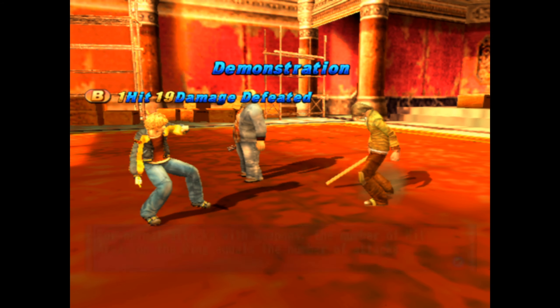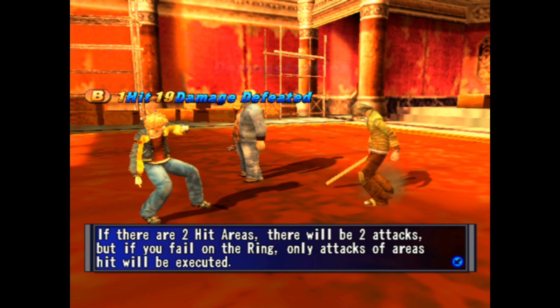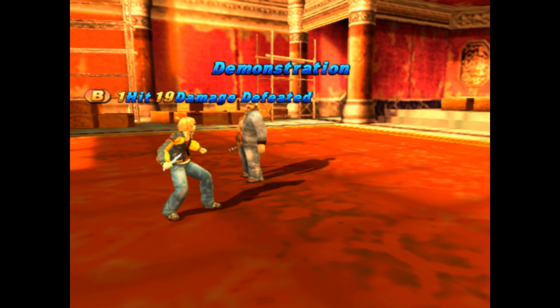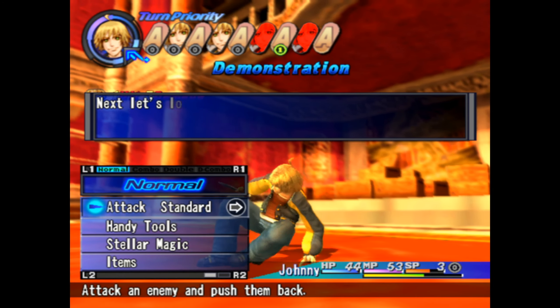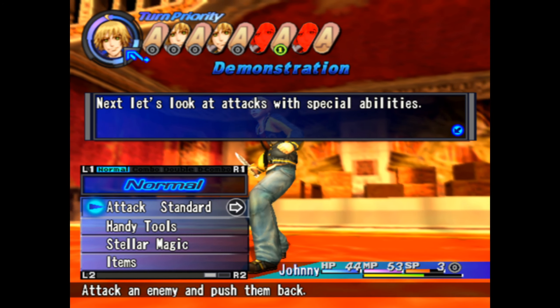For normal weapon attacks, the number of hit areas on the ring equals the number of attacks. If there are two hit areas, there will be two attacks — but only the ones you successfully hit will execute. If you miss all of them, none of the attacks will come out. The narrator notes this may vary depending on certain settings he can't quite remember being in this game.